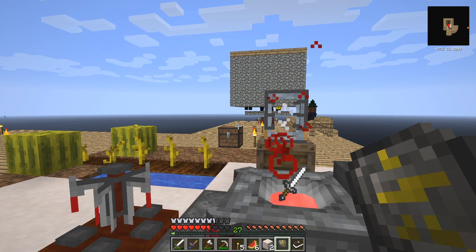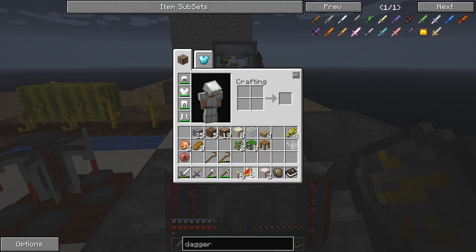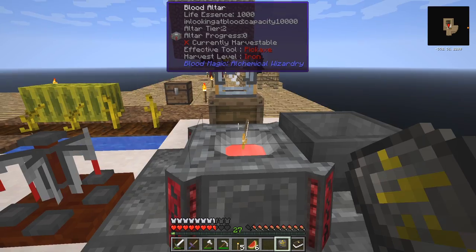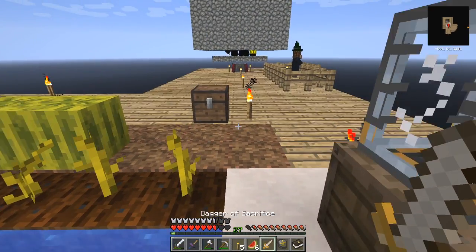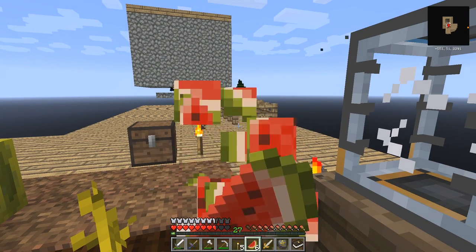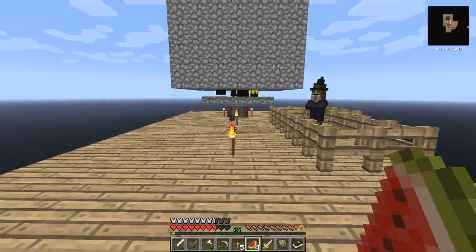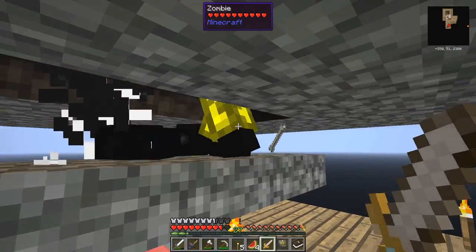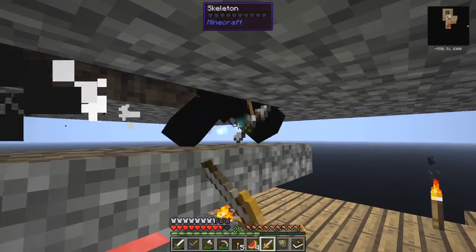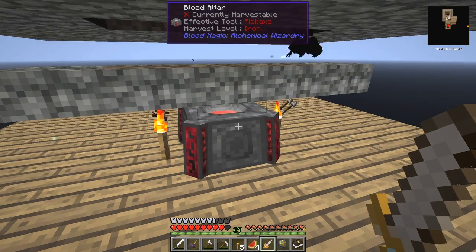What the dagger of sacrifice is useful for is killing mobs over an altar — I'll show you that. Let's eat a little bit more as we put a load of blood into the altar. As you can see, one hit with a dagger of sacrifice will kill a mob, it takes no damage, and the blood from that goes into the altar.